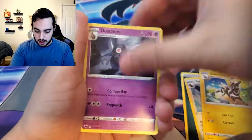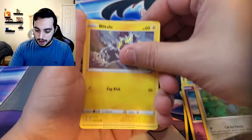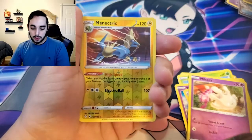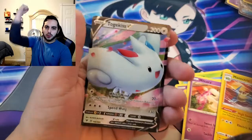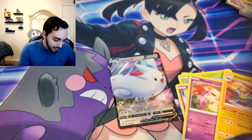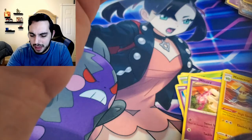Trevenant, Zebstrika, Clops, Execute, Woobat, Beldum, Blitzle — I have not seen that one. Milsery, Reverse Manatrike. And... let's see it. Oh, full art Togekiss to end it up! That's what I'm talking about! Let's go! Eventually I'm going to have to collect all these Vivid Voltages, honestly. Maybe, maybe not — we'll see how they are at the store.